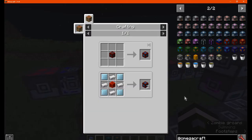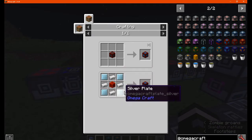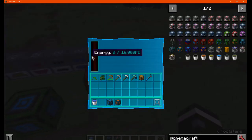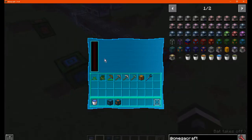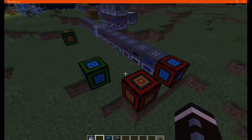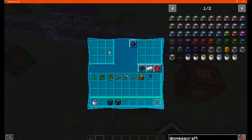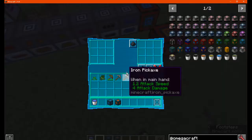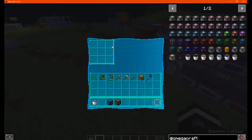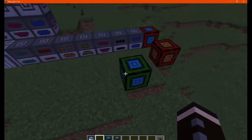The transmitters, connectors, and receptors are all pretty much the same in terms of interface. Energy though does have the ability for you to see how much is there, compared to before where I don't think you were able to. The item looks pretty similar — the transmitter you could put some stuff in it, the receptor you could pull stuff out of it.